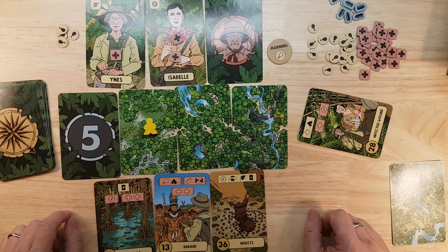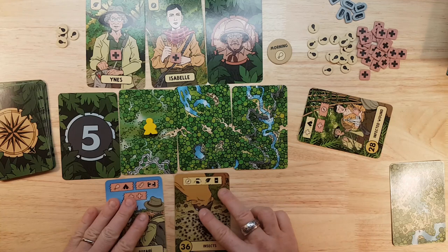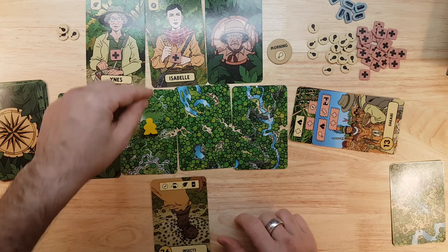Next, we either lose two health or lose an orienteering, so we'll lose an orienteering. So Isabelle loses a health. The easiest one for us to do is lose a food to get a tent — a camping. So there goes the food and camping goes over here.